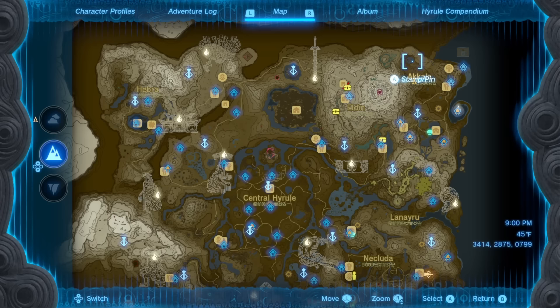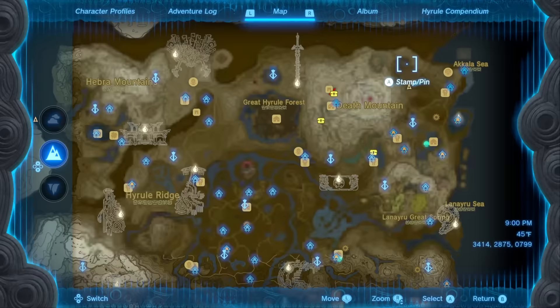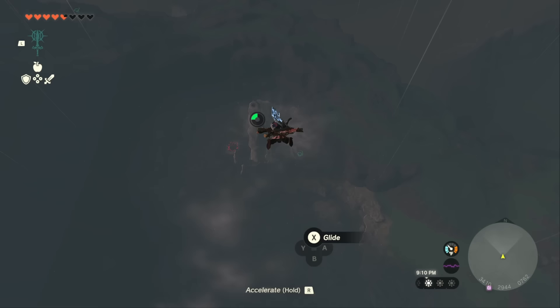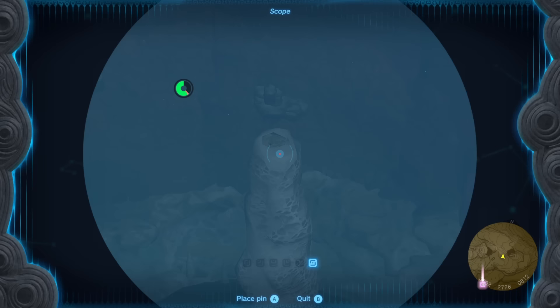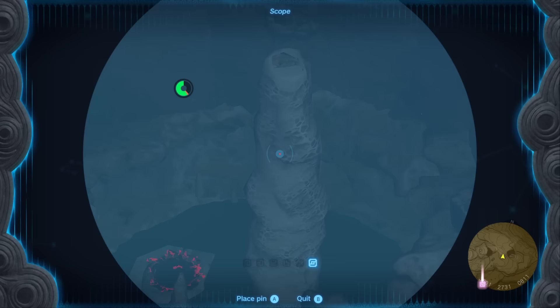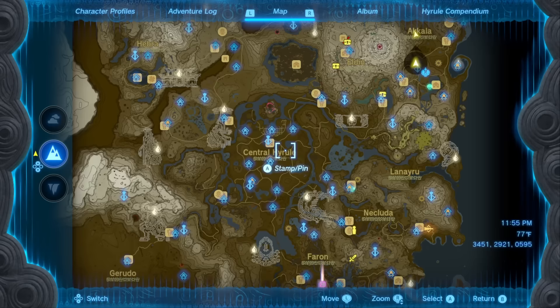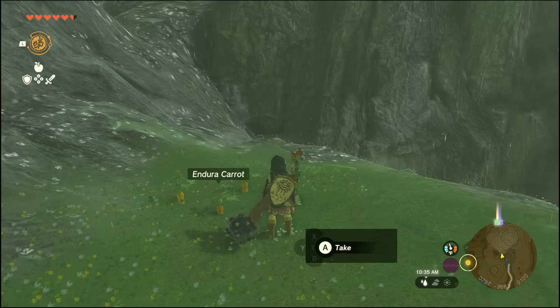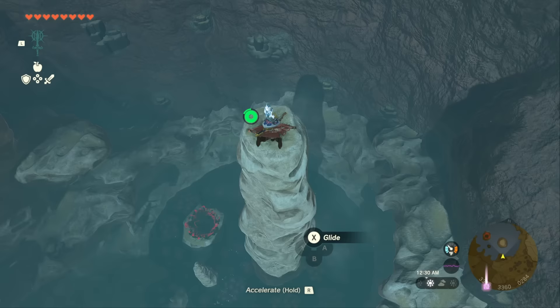Now we're going to head to the very top right corner of the map to Skull Lake. You can use the Ulri Mountain Skyview Tower, though you'll likely need enough stamina to fly all the way over or climb up the tower, because we need to land on top and jump down a little hole. If you want Endura Carrots to help with stamina, travel south through central Hyrule to the old Horse God location — there are three Endura Carrots on the cliff there.